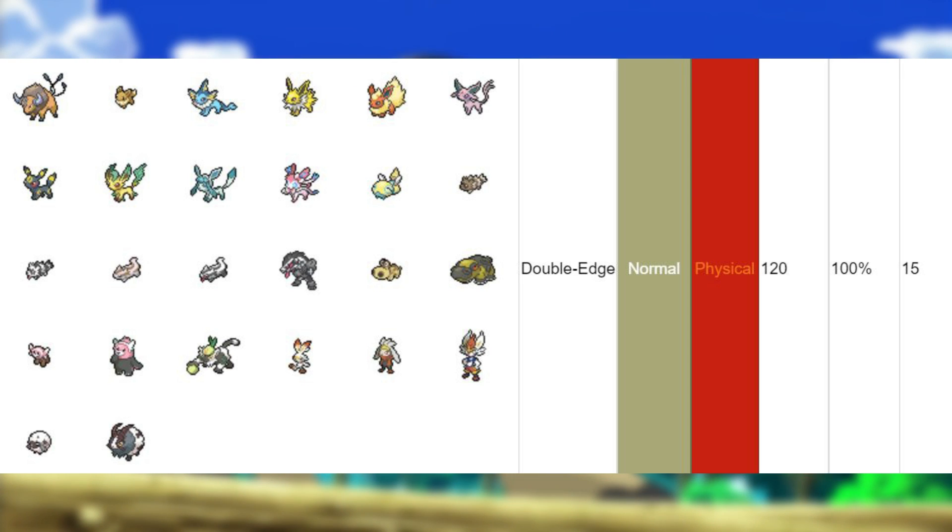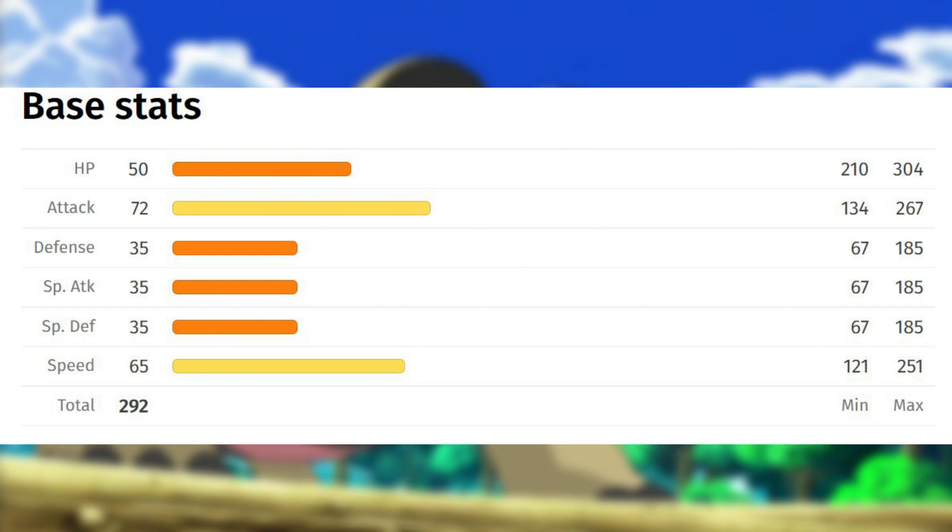Sandile's base stats are nothing amazing. However, their base Attack will usually be their primary leader at 72, while Defence, Special Defence, and Special Attack are tied for lowest at 35 apiece. Once maxed out at level 100 and accounting for proper training and natures, Sandile will end up with their highest possible stat being HP, which would be at 304.